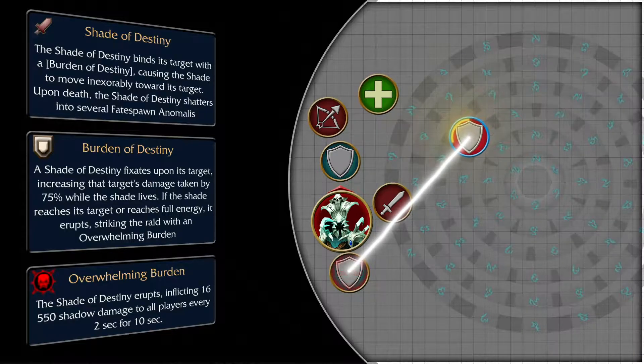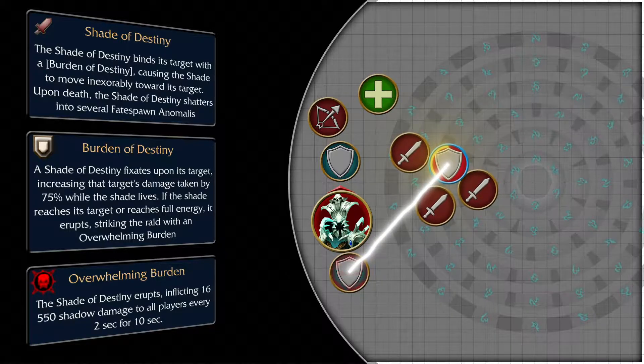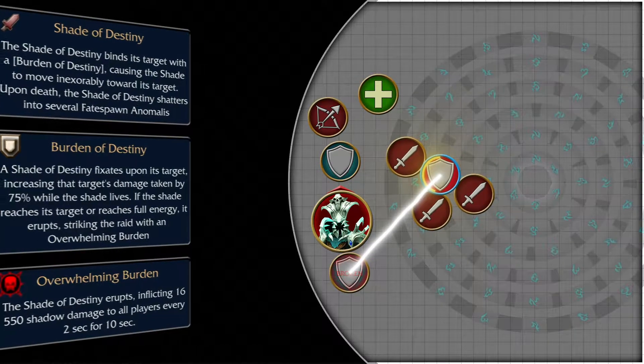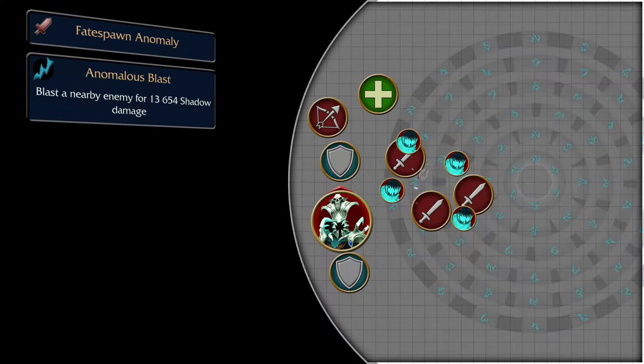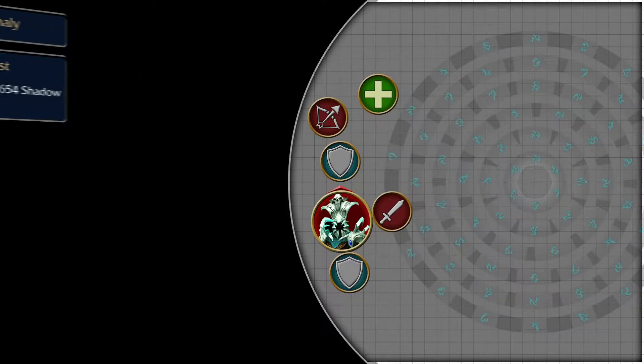You'll want to save your tank and raid by killing the Shade as soon as possible, knowing that it cannot be crowd controlled, however it can be slowed. Once defeated, the Shade will shatter into lesser Fate Spawn Anomalies, which are simple adds that you can interrupt and AoE stun, as they'll be continuously casting Anomalous Blast, dealing minor damage to random players. Try to kill the Shade near the boss so that those anomalies can be easily cleaved down.